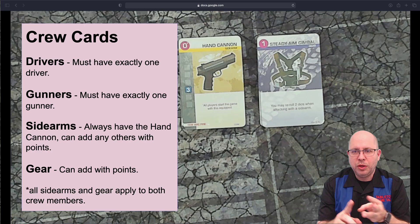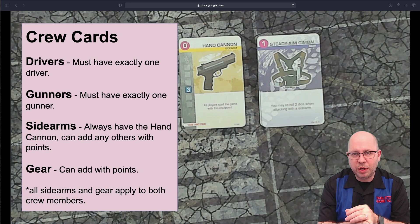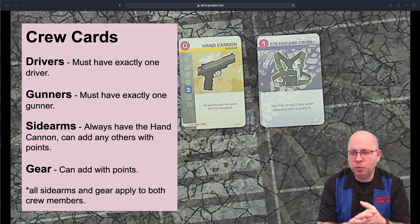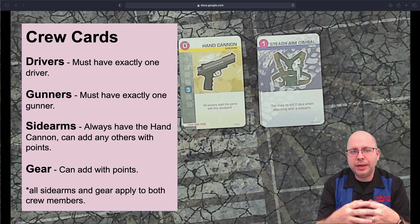The crew build rules are: you must have exactly one driver and exactly one gunner. You always have the hand cannon whether you want it or not. You can have any number of other sidearms, but only one of a particular sidearm. For gear, you can add as many different gear cards as you want, with a limit of one per name or subtype — only two gear cards actually conflict on that subtype restriction.